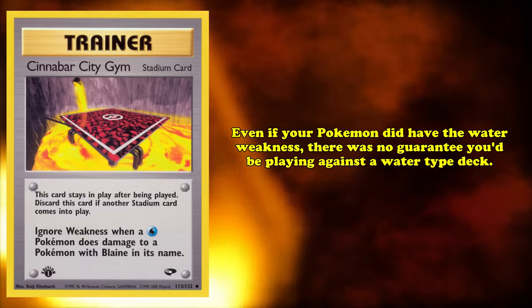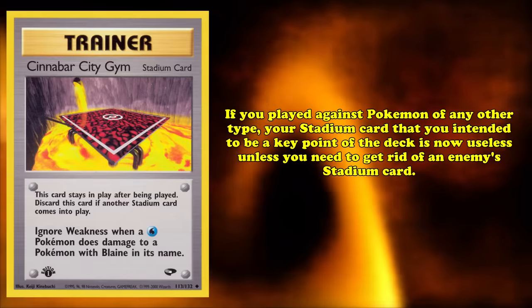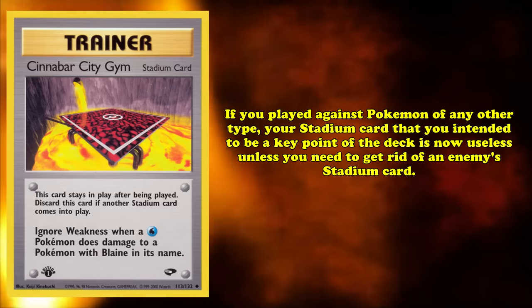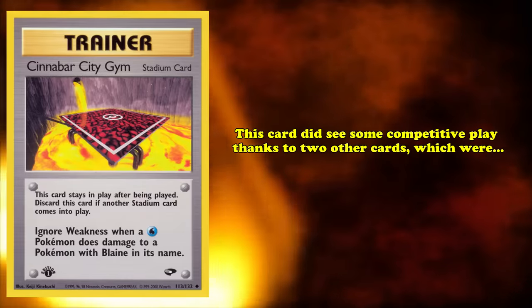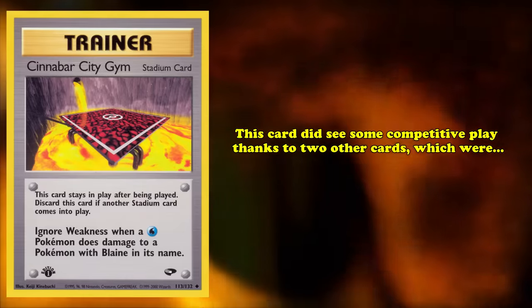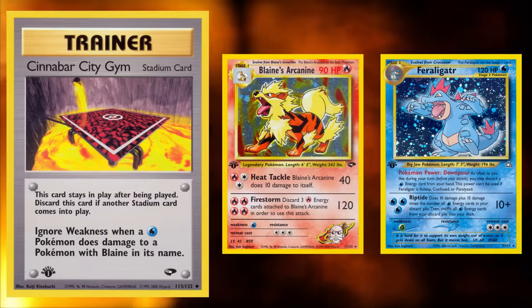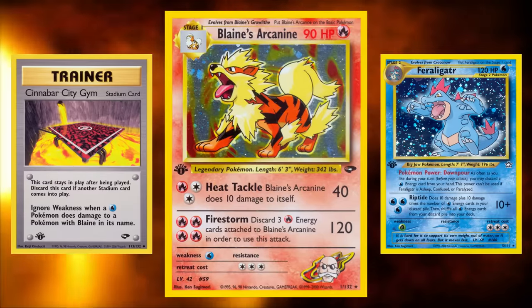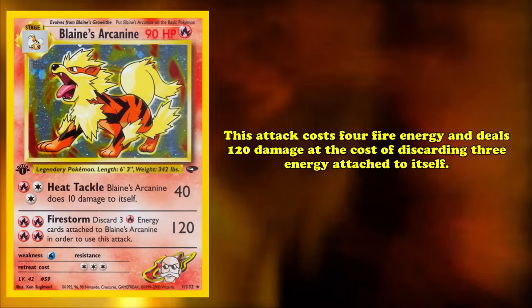Even if your Pokémon did have a water weakness, there was almost no guarantee you'd be playing against a water-type deck. If you played against Pokémon of any other type, your Stadium intended to be a key point of the deck is now useless, unless you need to get rid of an opponent's Stadium card. Despite all of these poor aspects, Cinnabar City Gym actually saw a small amount of competitive play due to two other cards — Blaine's Arcanine and Feraligatr.